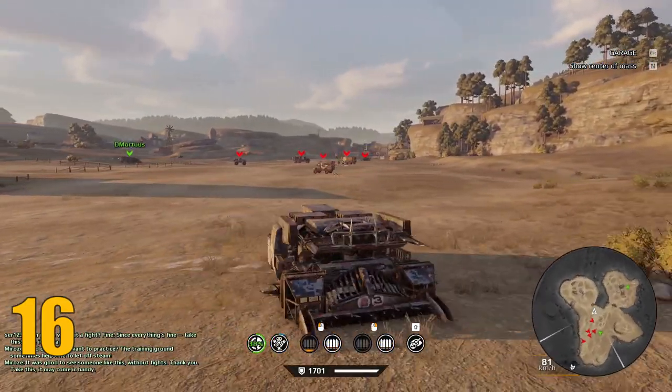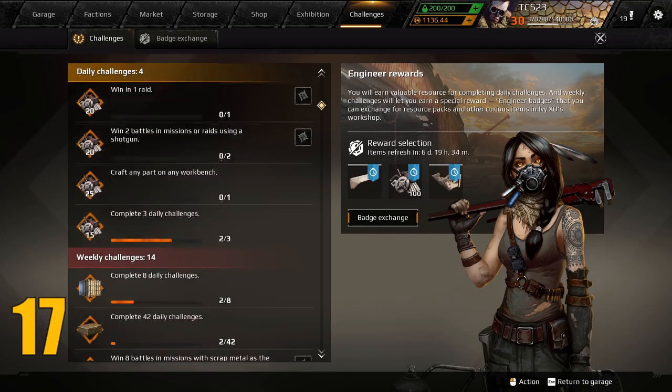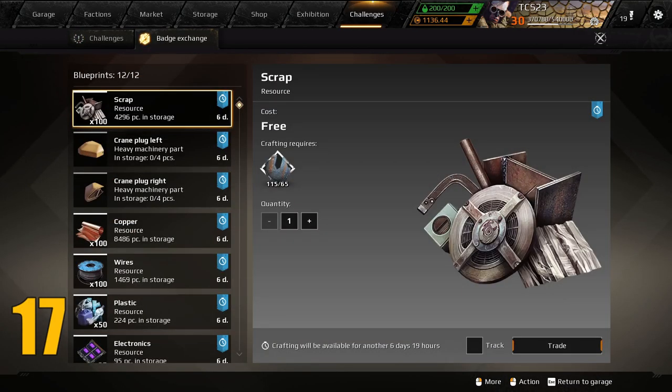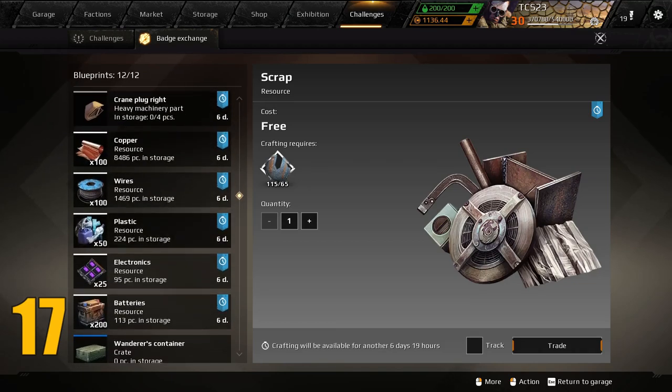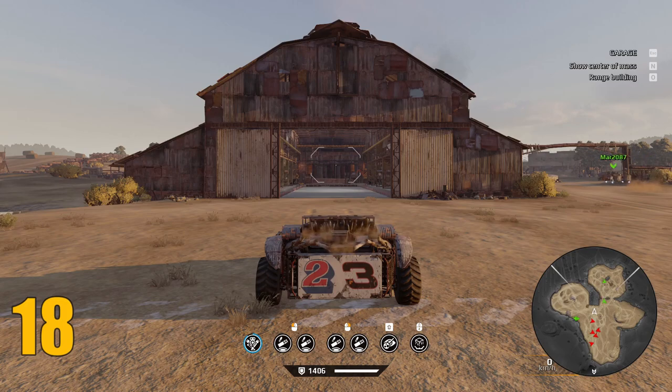Now on to the challenges tab — tip number seventeen. If you want to earn free resources, one of the best ways is completing the daily and weekly challenges. Daily challenges earn you scrap, while weekly challenges earn you engineer badge points. These points can be redeemed in the badge exchange, and if you're not sure what to spend them on, your best bet is to stick with plastic — trust me, it's worth it.